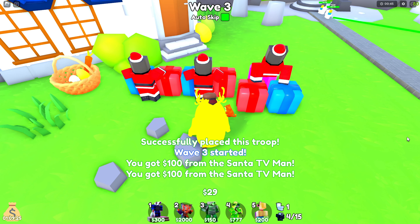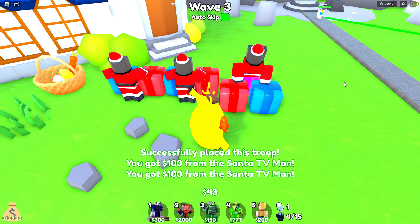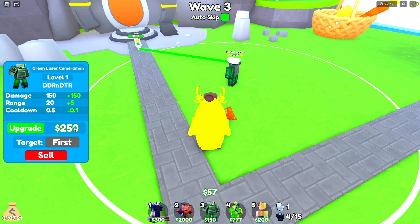Now we get money. Upgrade this guy, and once you upgrade him to level 2, move to the next guy. Get ready to upgrade him — right when you get enough money, just upgrade him, because you're going to need it.